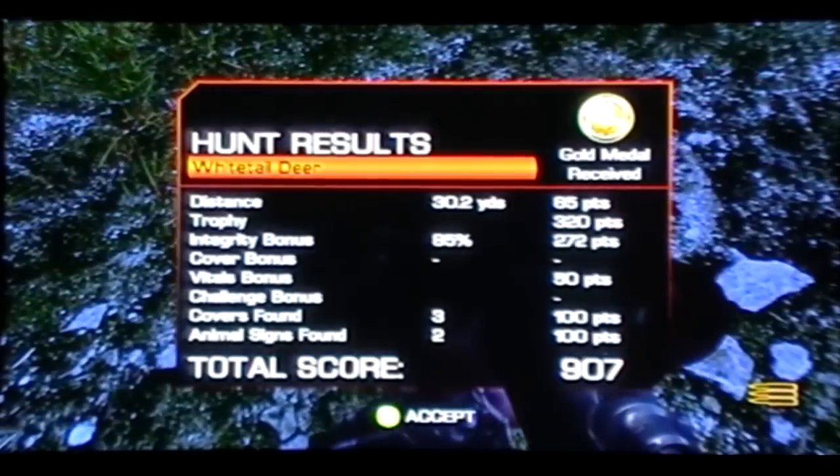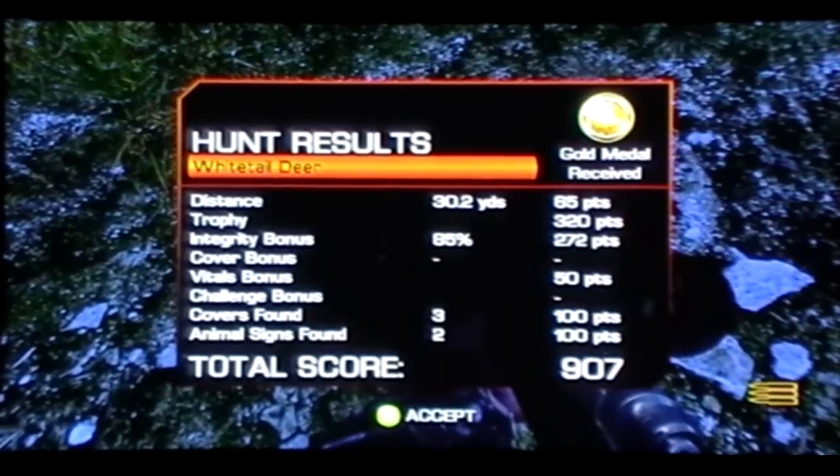Those are all the animal tracks for this hunt. As you'll see in a second, they equal 100 points each. Animal signs found: 200 points.